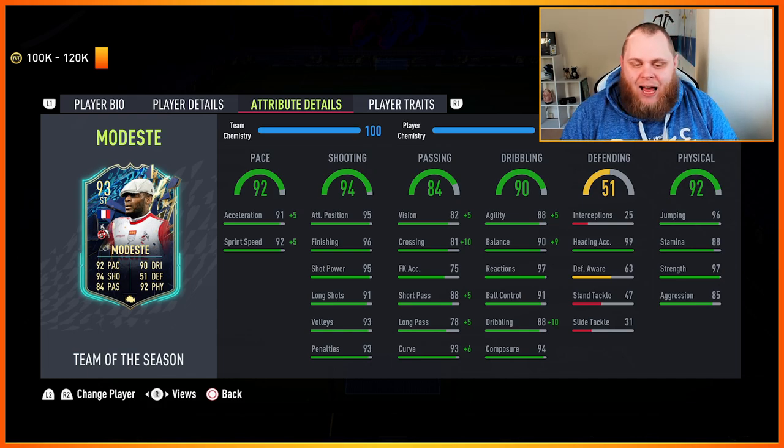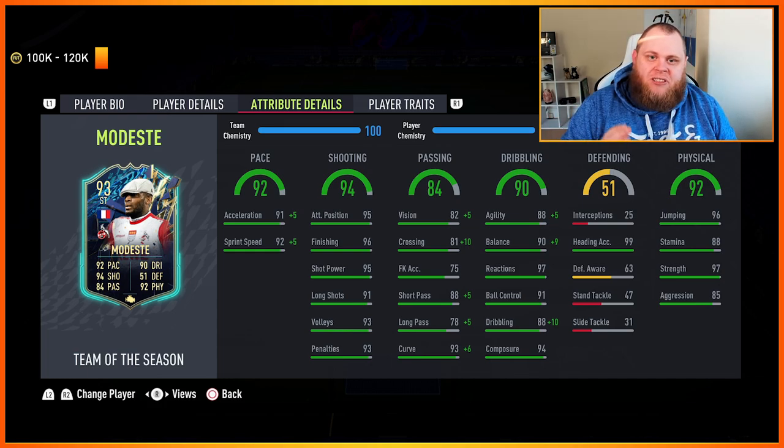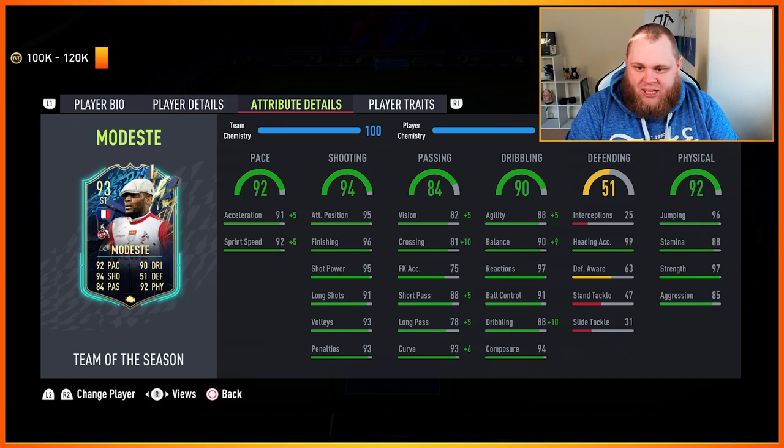His stats do look incredible. You look at these stats and think this guy could be a behemoth on this game, one of the best strikers we've ever seen. But in-game it doesn't translate, and I'll get into that. Dribbling 88 looks absolutely sensational, his balance, reactions, ball control - every single dribbling stat - plus four-star skills. In-game he turns at 90-degree angles unless you're walking, and he just doesn't change direction properly and seems very clunky, which you wouldn't think looking at his stats.